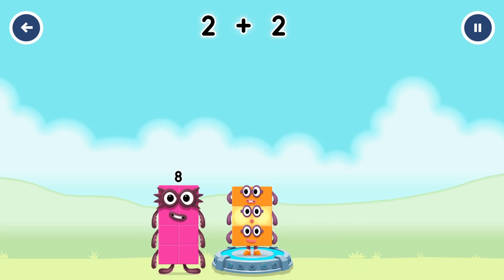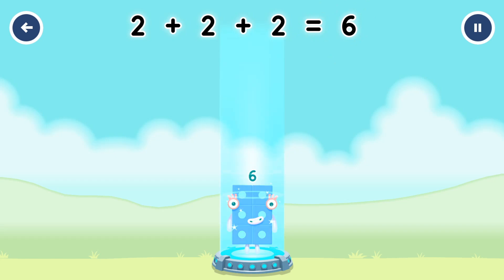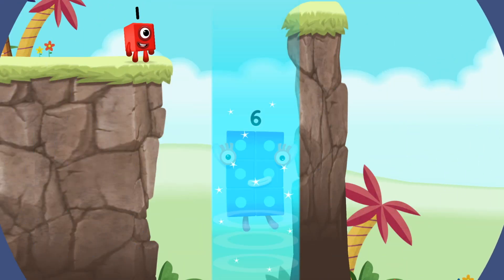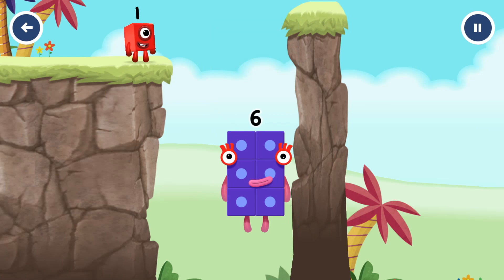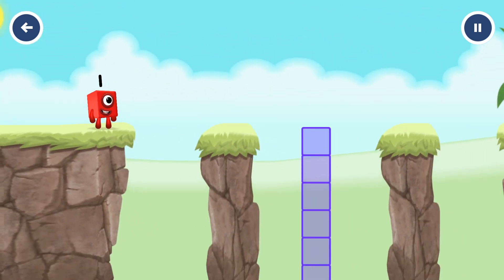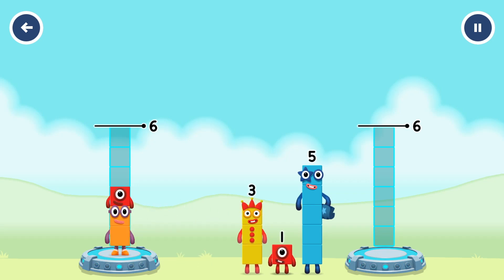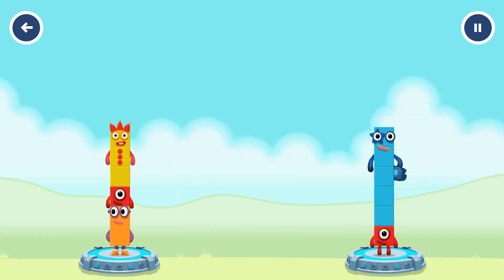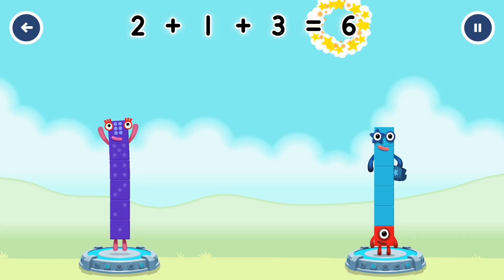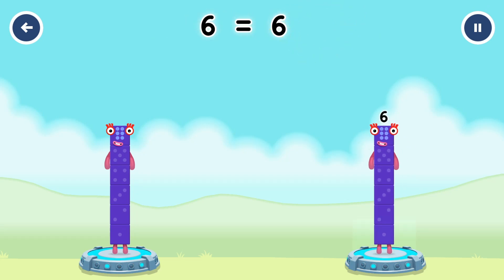Two plus two plus two equals six. Fantastic! Share the number blocks evenly to make two groups of six. You cracked it! Six. Two plus one plus five equals six. One plus five equals six. Six equals six.